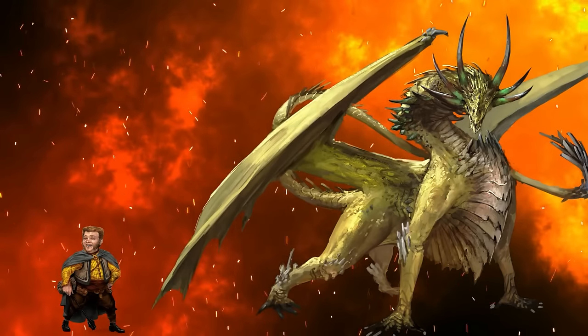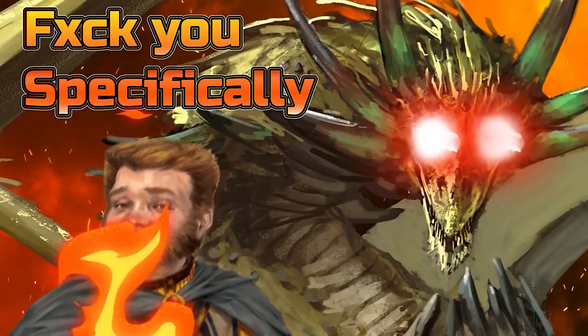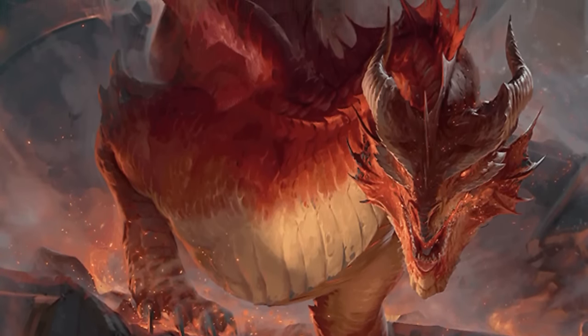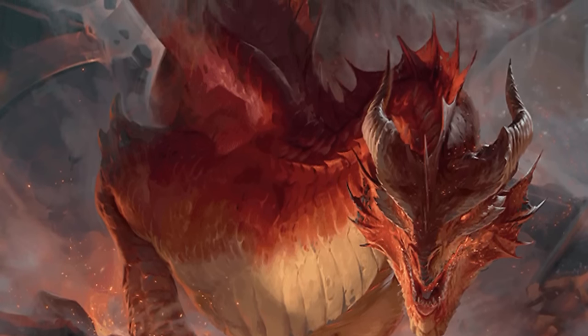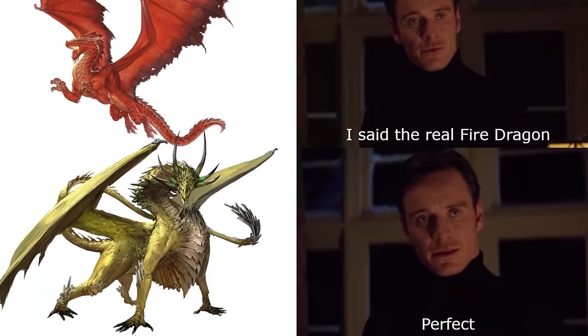The dragon also gains an ability called Immolation when it enters its second age category. This ability makes a target spontaneously burst into flames — the target takes a ton of fire damage and potentially catches fire based on their saving throw. As the dragon becomes older, this ability scales, allowing it to target multiple creatures, and then eventually affecting everything within a 60-foot radius at the Ancient age category. At that point it acts almost like an alternative breath weapon with a different area of effect and a wholly concentrated damage type.